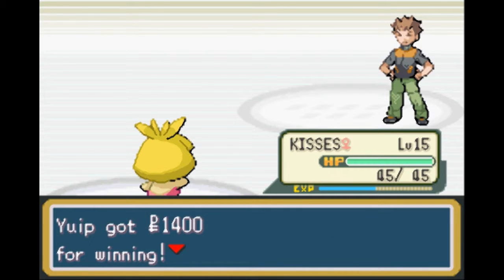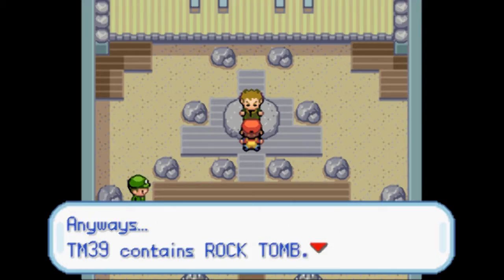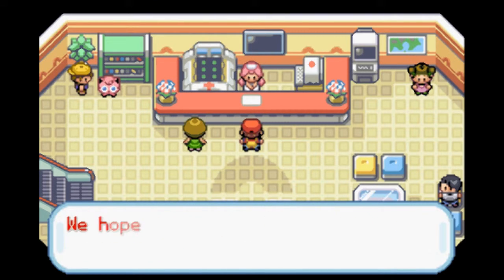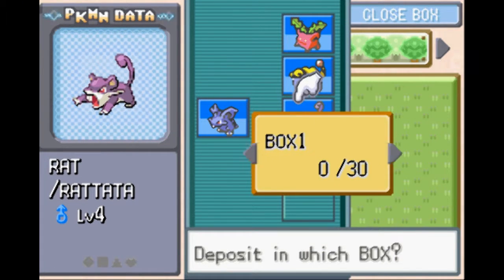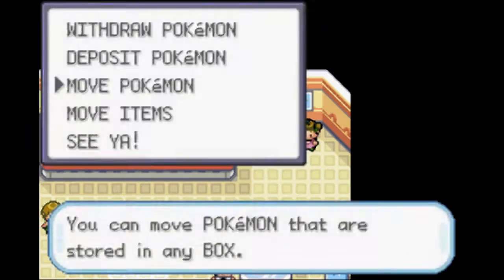Ratatta isn't really that good - I mean Raticate is okay but yeah. That went really well. I kind of prepared in the beginning and really thought this battle through before I played it. So I'm going to deposit Ratata in Box 2 and I'm going to write 'Rest in Peace' - not in a Christian way, I just want them to rest in peace. So that was Ratata.